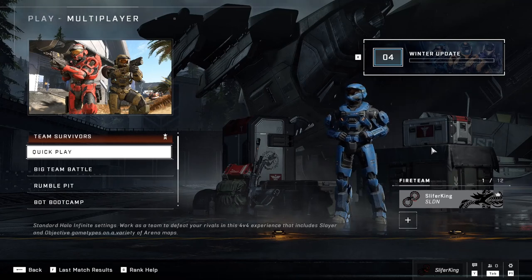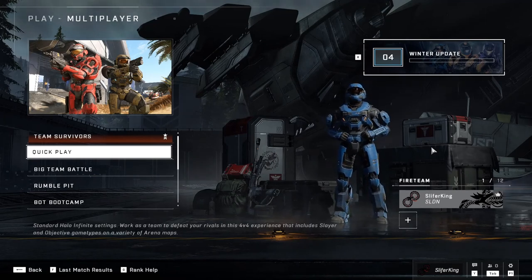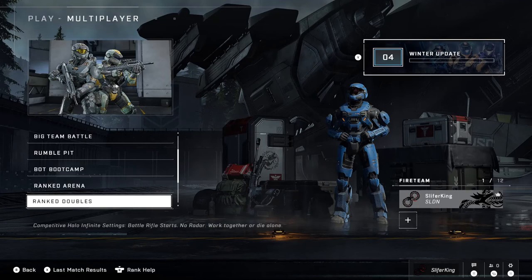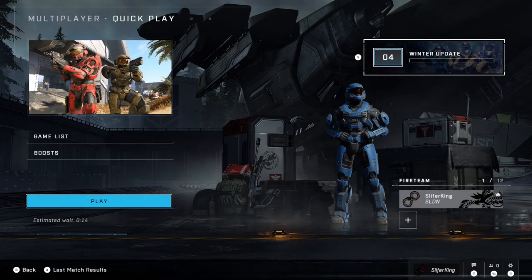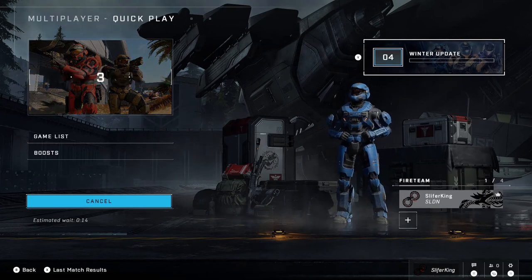What's up everyone, this is SlideThinking here and today you join me for another one of my Halo Infinite multiplayer videos where today I'm just going to jump into a quick play match and see what I end up with. The thing I'm kind of hoping for is a capture the flag type mode because the other modes don't really have options for zone control, king of the hill, or capture the flag, so quick play is the quickest way to try and find it.